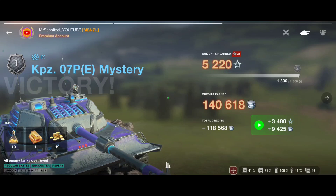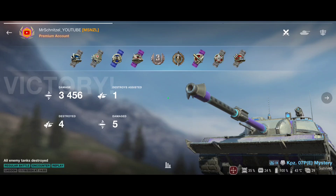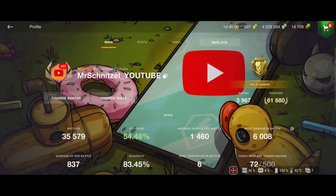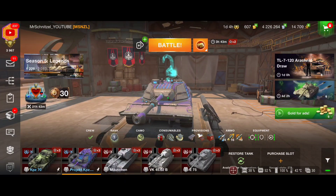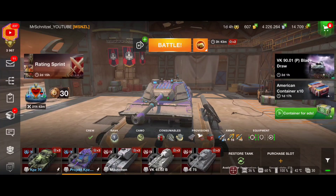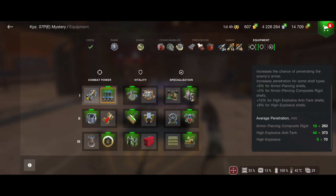Now to the big question — is it really worth it to gamble a lot of gold trying to get this vehicle? If you're obsessed with getting a very rare tank, like the AE Phase 1 with the same 0.5% drop chance, then yes, go for it. But in my opinion we have better tier 9 heavy tanks in the game. The special thing about this tank is its rarity and its insane penetration, which allows it to perform well even against tier 10 heavies.